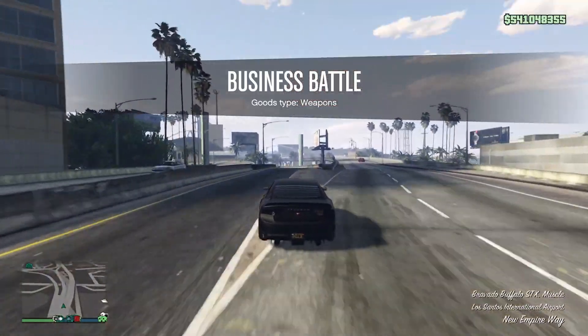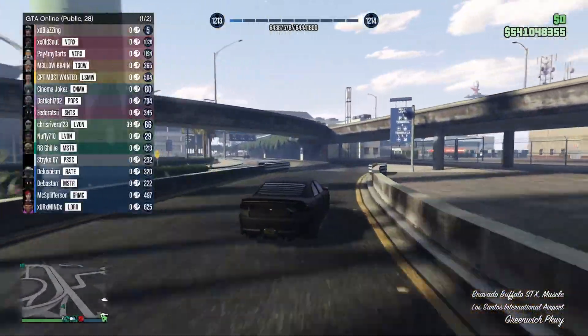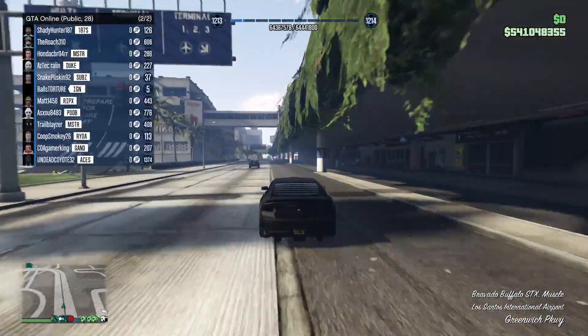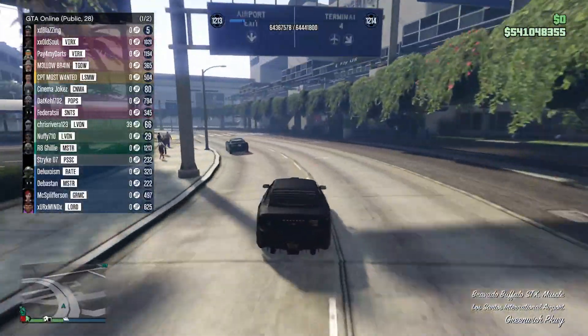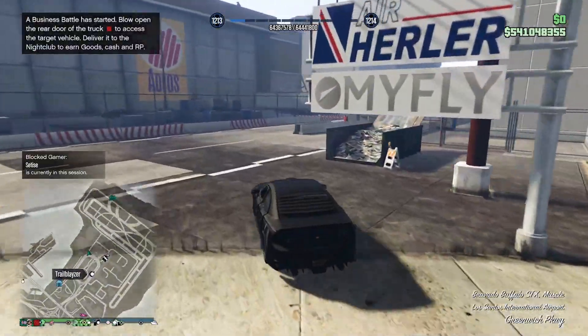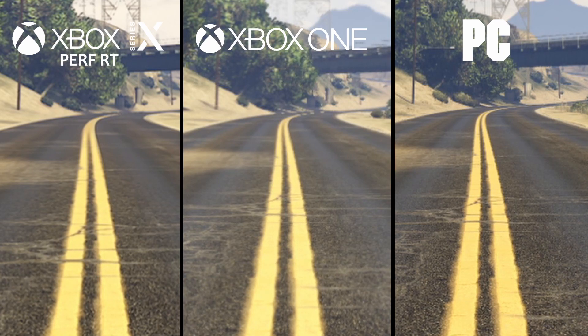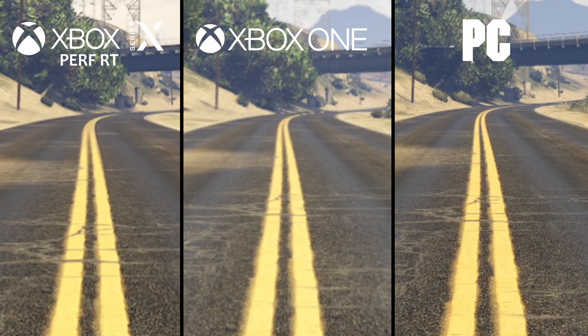Another aspect of draw distance is anisotropic filtering — without getting too technical, this determines the distance at which a texture like a road stays high quality. The higher the setting, the farther away it holds detail. Unfortunately, this is another area that didn't see an upgrade with next-gen. Looking at a yellow double-lined road, as you go down the line it starts to blur on next-gen and last-gen at around the same distance, but on PC the lines stay very sharp all the way through — at least in your direct view.